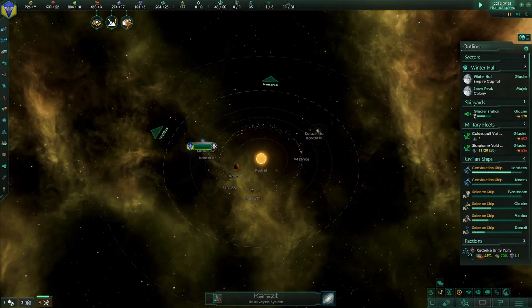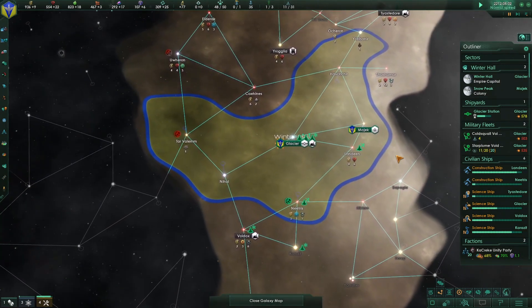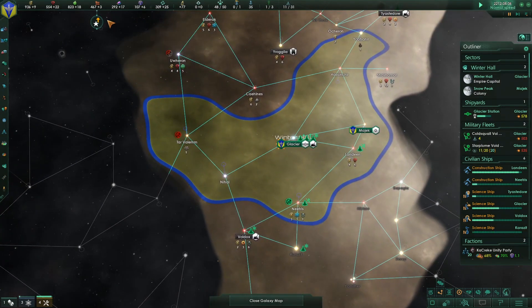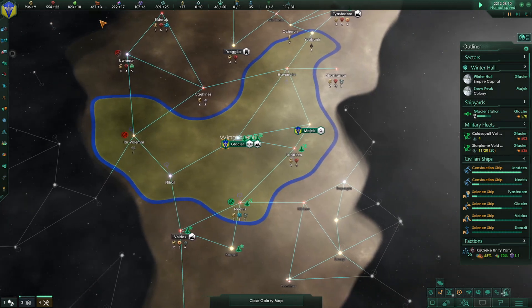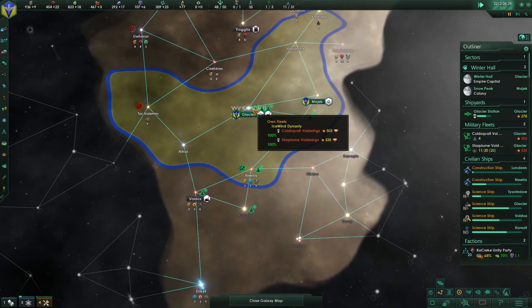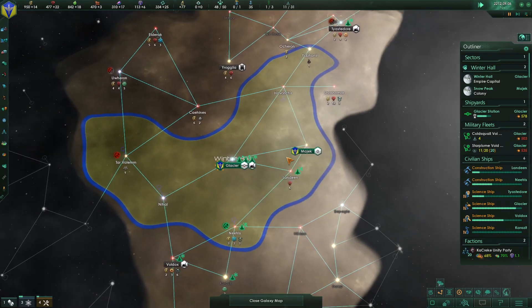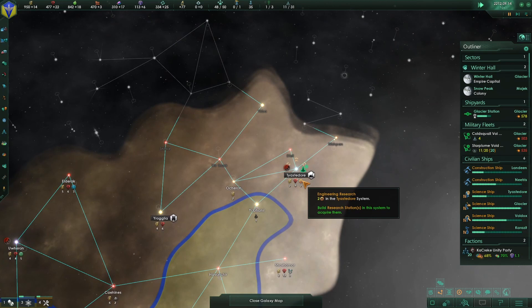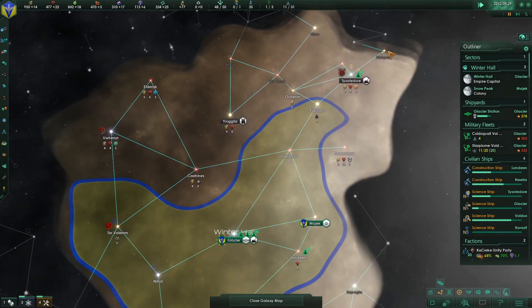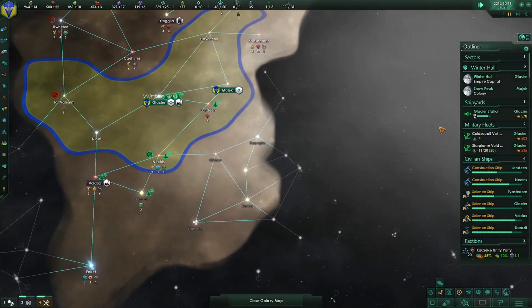Our scientists have leveled up — that is good. Increased speed. One of our scientists is still in Galatia doing that excavation, and Tistador is nice with that nine energy to science. Our empire sprawl is going, so we will want to combat that eventually.